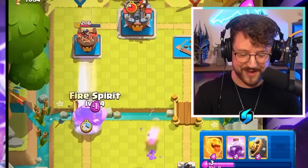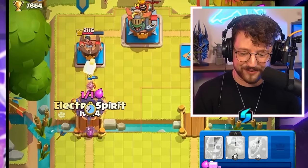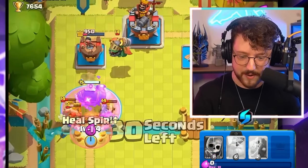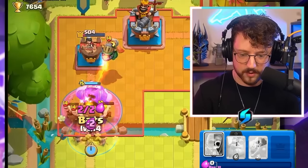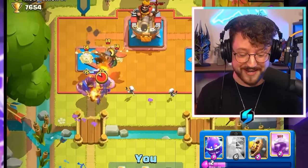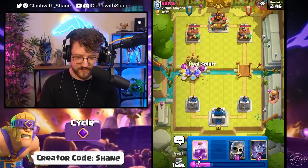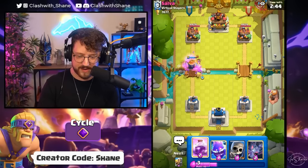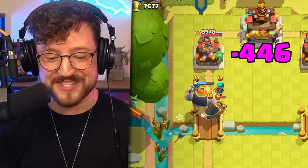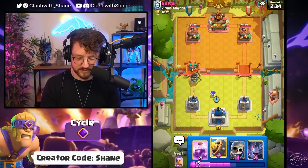Time for the ultimate fast cycle — one more evolved royal giant left side of the arena! It knocks away the archer, knocks away the barbarians, and that tower is destroyed! Barbarians and an infernal dragon are no match. The tower gets melted. First royal giant going down thanks to the fast cycle. How much damage does this RG do — one shot, two shots, three shots!